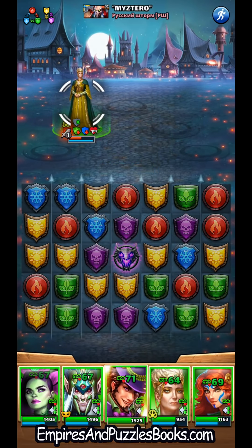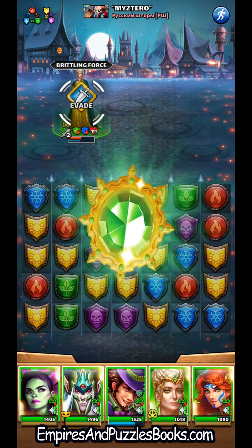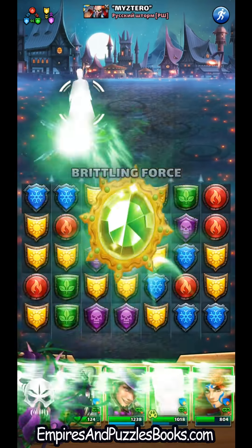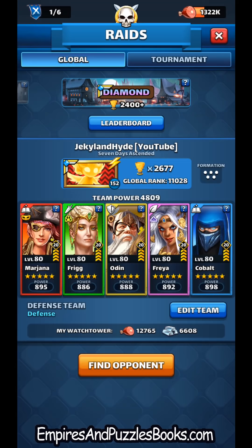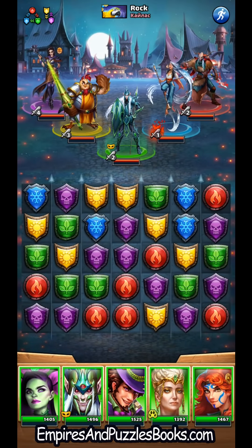I'm going to give the elemental defense down to those three and I'm hoping Frig will take out Kobold. Perfect — big shot from Elk. I also forgot to mention that not only is this team fast, but Toxicondra also gives a little mana boost at the end of each turn, which makes it even faster. All right, two for two. We got Gravemaker back there, Viola, and Clarissa — so they've got a lot of DOT damage. That's going to make it important for Toxicondra to be able to cleanse and get rid of it.